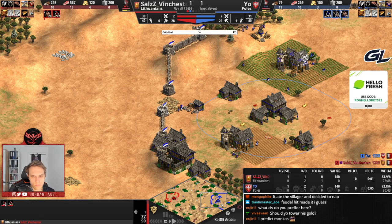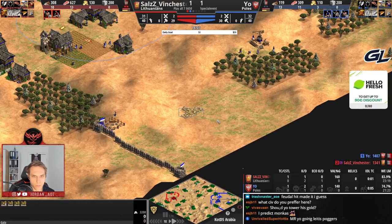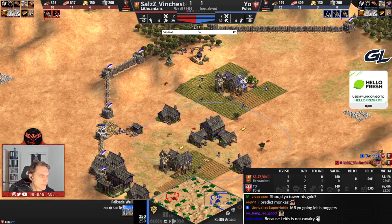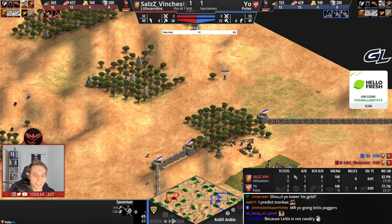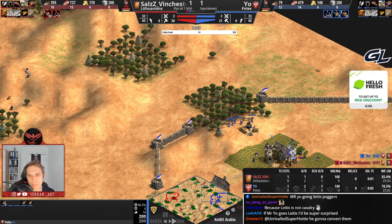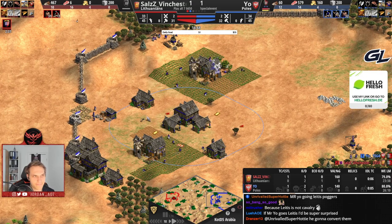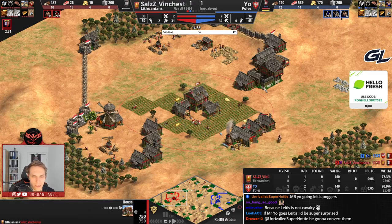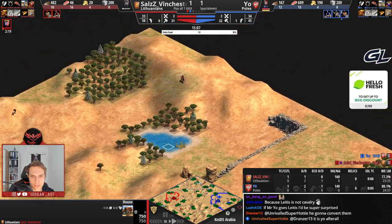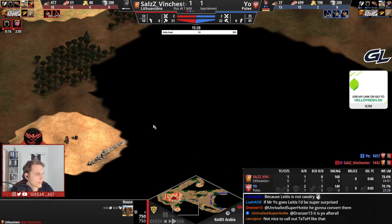Should Missio tower up his gold? No, he should not. He doesn't see any aggression from Winchester and he can always fall back onto this gold. Castle age is incoming for Winchester. I guess we will see a second stable and one monastery. The good thing for Winchester is that he has scouts on the field so he's going to be able to scout where exactly the relics are going to be spawning, and that helps a lot for Lithuanians.